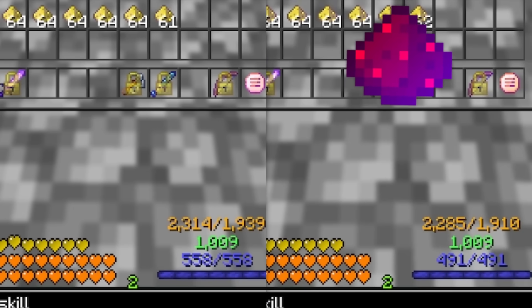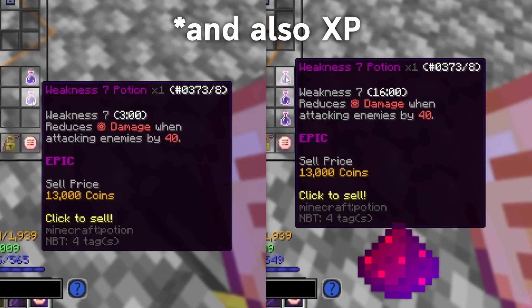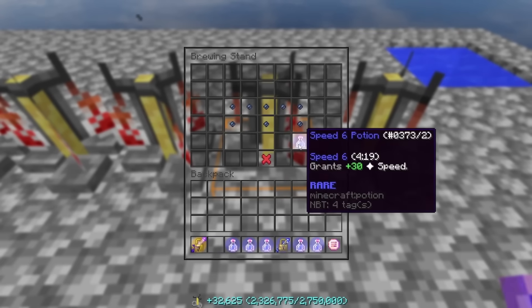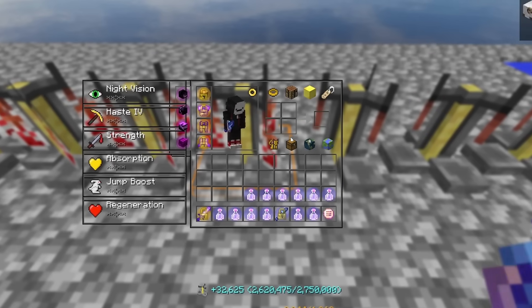Contrary to popular belief, you don't actually have to add any form of redstone to the potions to increase the sell value, so stick to only adding in the sugar cane and the glowstone dust. As long as you're left with speed 6s and not speed 5s, you've done this step correctly, and you can go ahead and pull all of the potions out of the brewing stands.